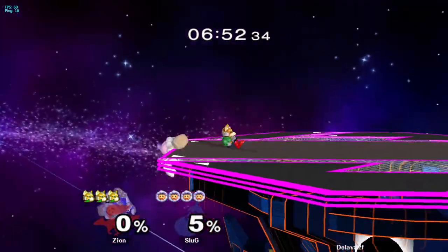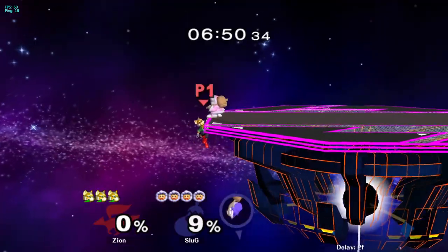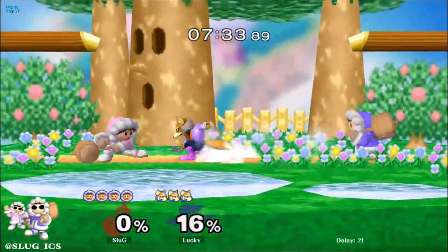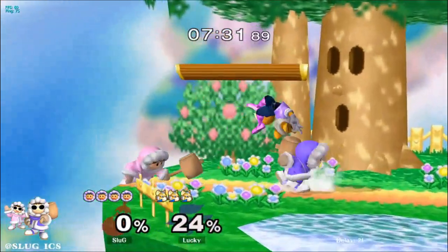Getting shined is going to happen when fighting Fox, but it's particularly important to try to minimize the amount of times you get shined in the corner. Getting shined in center gives you a chance to save Nana by interrupting the Fox's punish, but a shine in the corner will often lead to instant death.